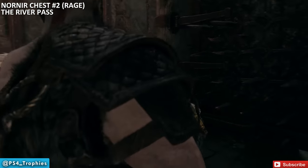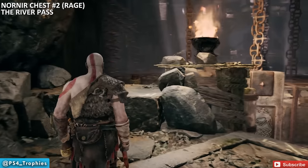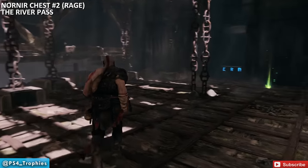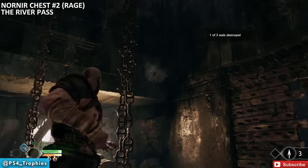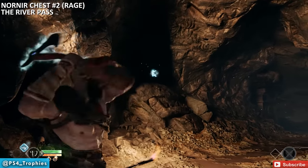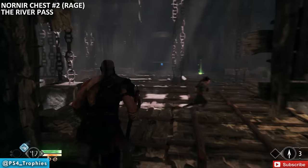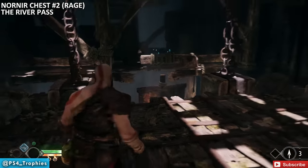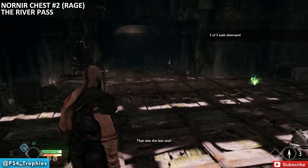Head over to the River Pass. This is the puzzle where you have spikes on the ceiling that you raise and lower. After completing that puzzle, go to the top to find another chest. The first seal is up here, the second is through a breakable wall, and the third is a bit tricky — raise the ceiling again. Since you're on top of it this time, you can spot the third seal off in the distance. Break all three seals to open the chest.